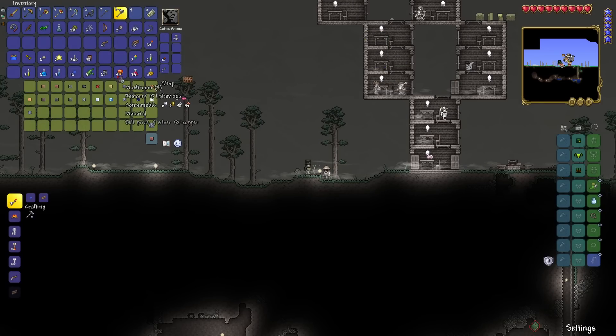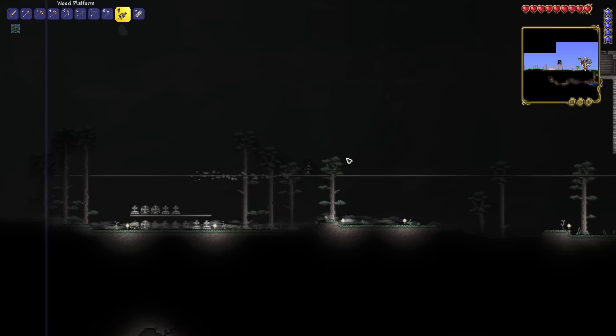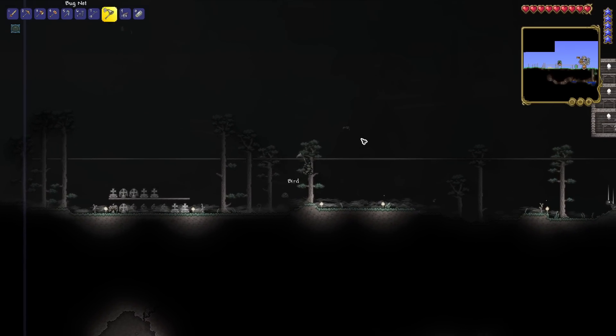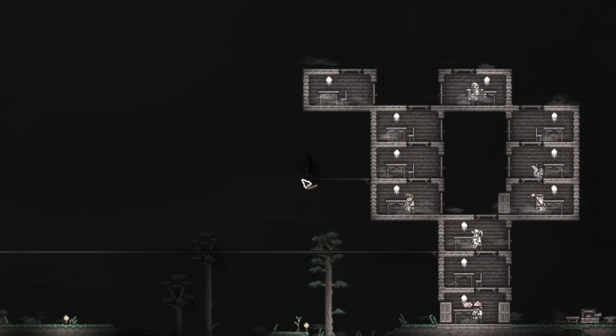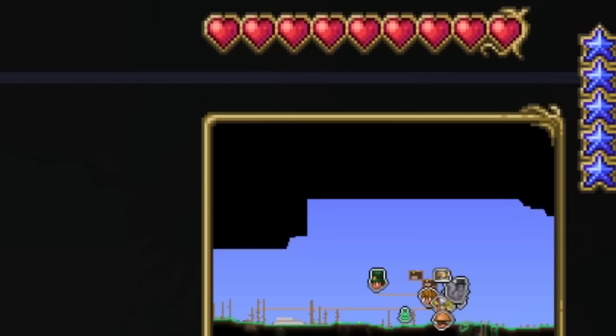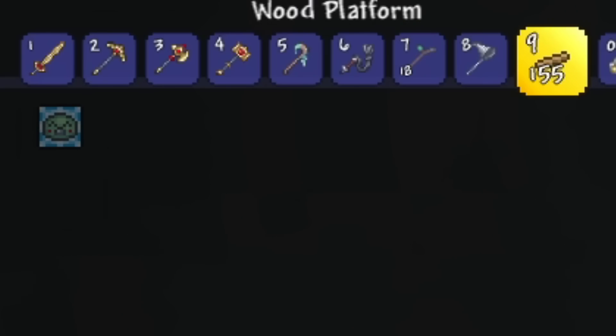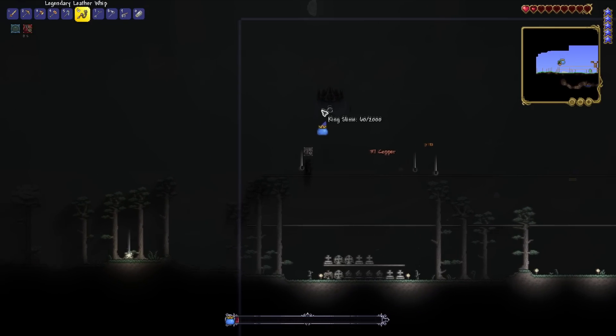Upon opening my starter bag at the very start, I actually got the King Slime Summon. So being the big tough boy I am, I built a tiny little arena and fought King Slime — how hard could he possibly be? Little did I know, he was quite difficult with not even half HP, no weapons, and no armor. So yeah, I made a very big oopsie and died to King Slime. Kind of pathetic, huh?